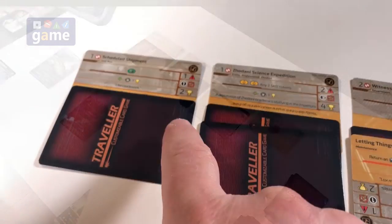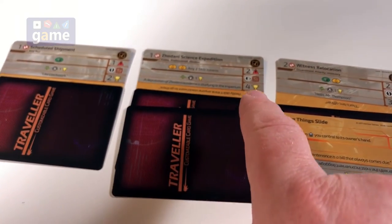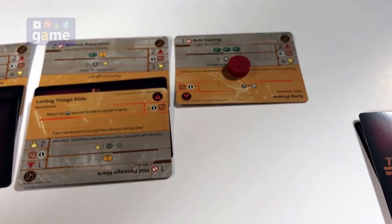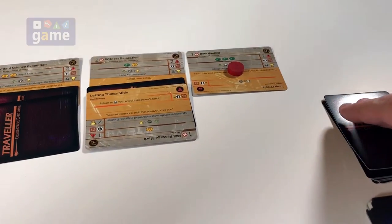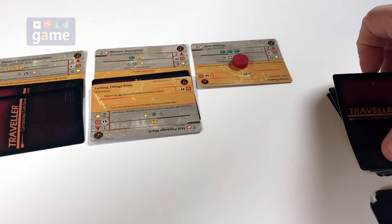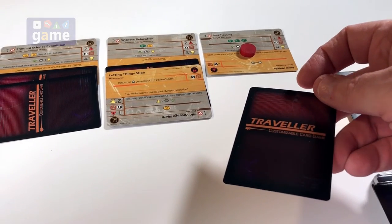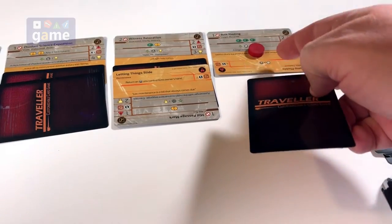First thing we've got to do is put out our complications. To refresh: this guy can only have one and he's got one, he can only have two and he has two, he can only have two and he has two, and he can have two but has none. We draw one, and in solo we put it with the one with the most victory points. That's not full, so it's going to go there anyway — the one we're still committed to.